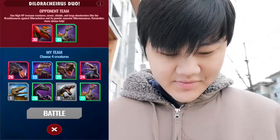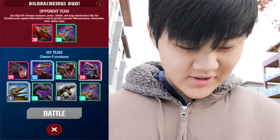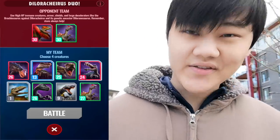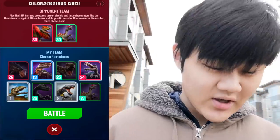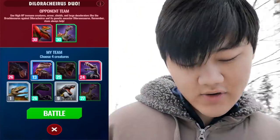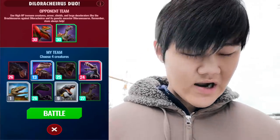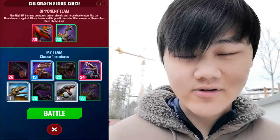Alright, here's my team: SpinoPesuchus, Dimorphodon — level 1 Dimorphodon still, I haven't leveled that thing yet — Sucutator and Sucamimus. Hopefully what happens is it's going to start with Diloracheirus. I heard from a lot of people that it starts with Diloracheirus, so that's why I'm starting with SpinoPesuchus, so I can have enough damage to take out Diloracheirus.